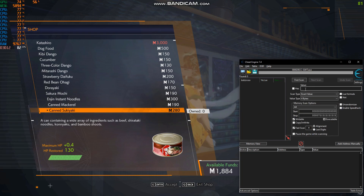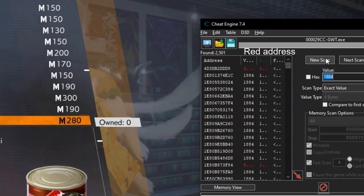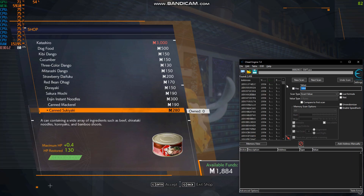Now you want to scan how much money you have at the moment and hit first scan. Wait for the scan to complete. If there is any red, add it. Hit next scan a couple of times.